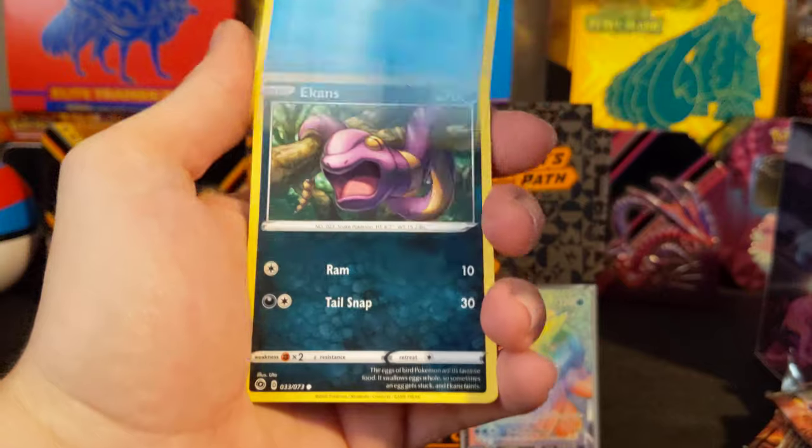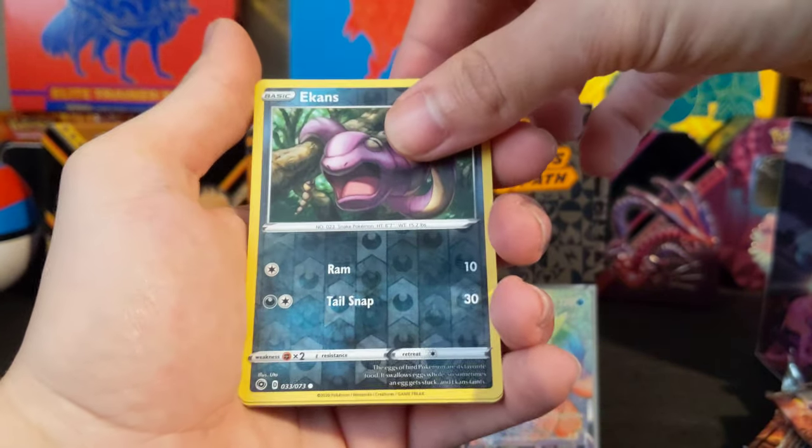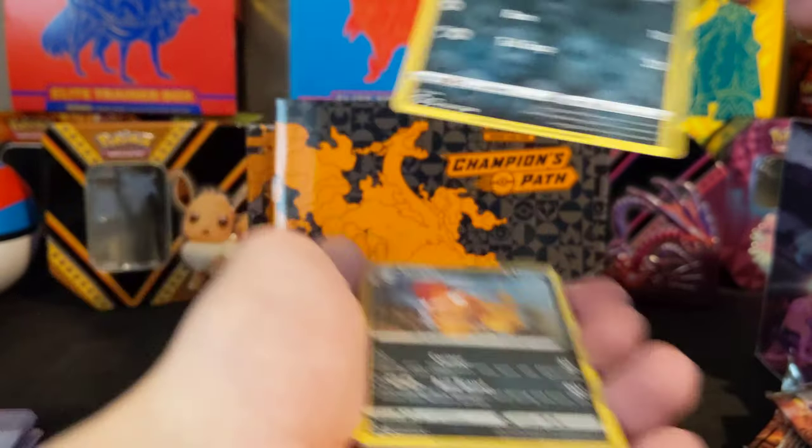Swablu, Carvanha, Ekans, Nickit, Rolycoly, a Reverse Ekans, and a Scrafty.